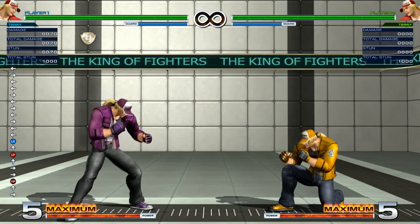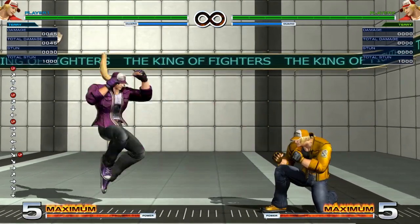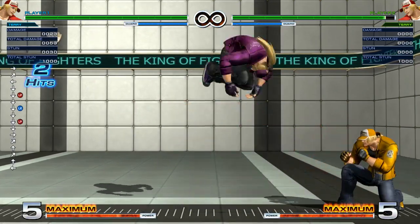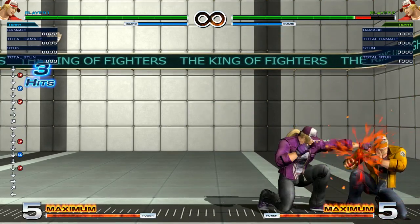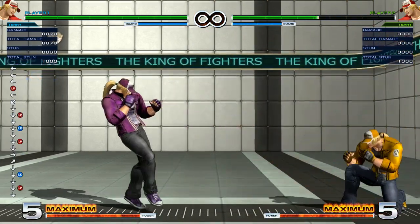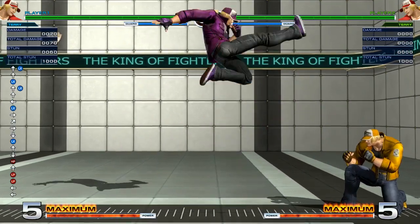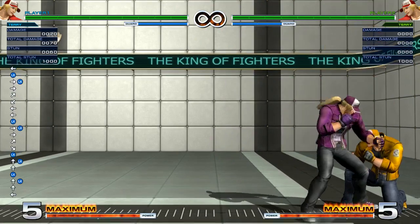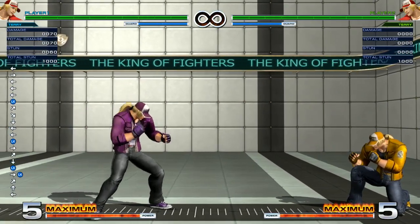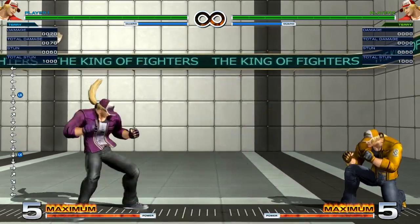Now onto his regular jumping normals. Jumping A has a really good hitbox — it's a little bit active too. Jumping B is kind of like the same as the neutral B; it whiffs on crouching characters and because of the angled hitbox, you might use it for air-to-airs. Or for example, if they're far away and use a fireball and you want to connect as soon as they recover, jumping B is a good option for that.